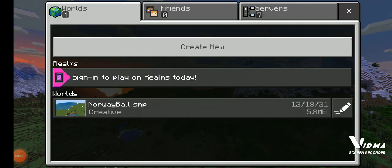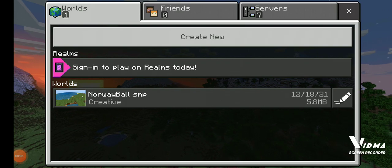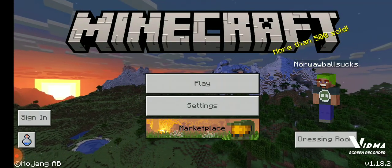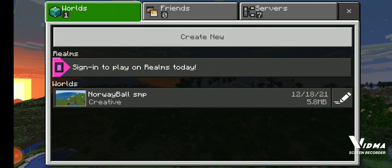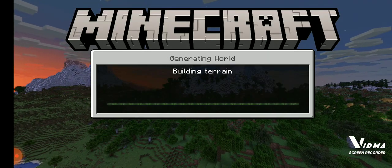Hello guys, welcome back to another video. Today we are going to be discussing 1.18.1, which is the most trash, useless update ever. We're going to be talking about why this 1.18 update was completely useless. 1.17 was a lot better — they had new mobs like axolotls and more stuff added to the game.